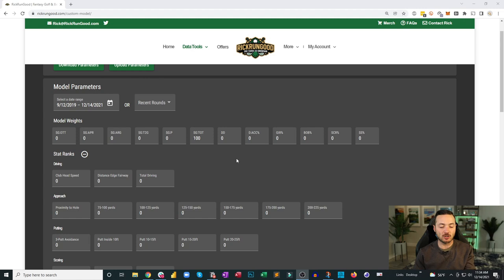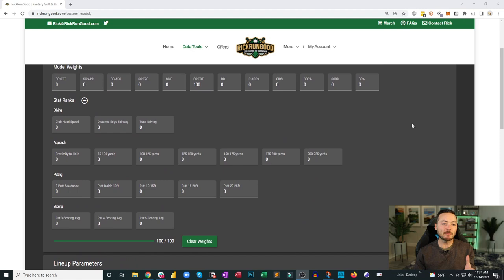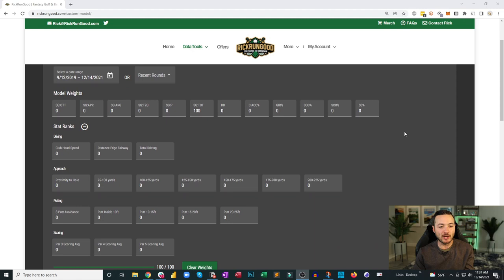The custom model lets you choose the types of stats you want — birdie or better percentage, all the strokes gained metrics — for however many recent rounds you want, and you can weight those. That gives you a value to optimize on. The pros of an optimizer are that you can build a lot of lineups quickly, and you can build lineups your brain wouldn't necessarily have considered.